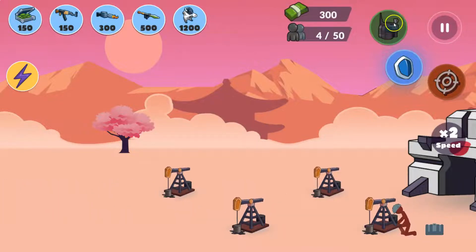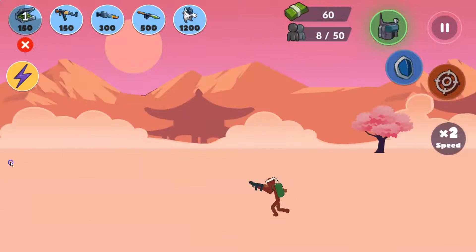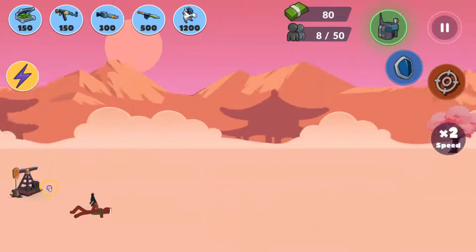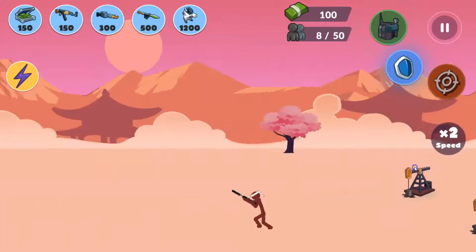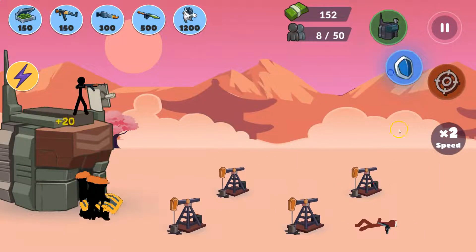Oh my god, a gunner is going to attack my workers. So let's go to the base. It looks like some gunners are destroying the warriors that are attacking me — the guys that are attacking me, I mean. Oh my god, again? Get out of here.